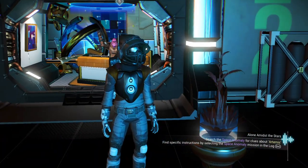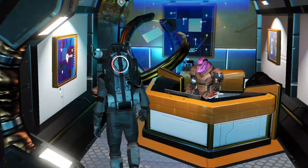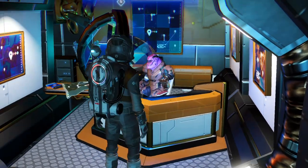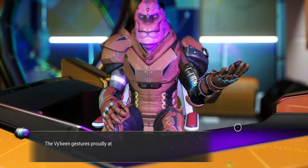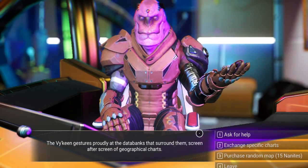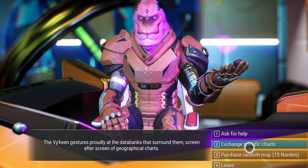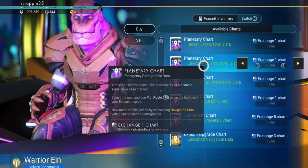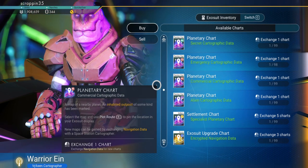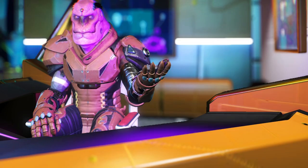What you will need to do is head to a space station and come over here to your cartographer. You're going to need to either buy a random map or you can buy a specific chart, and I'm pretty sure you need the planetary one.